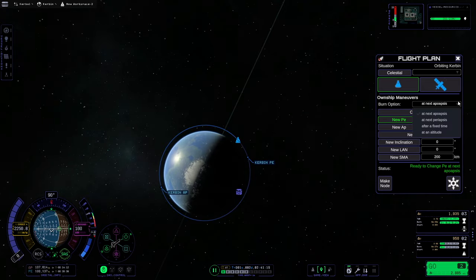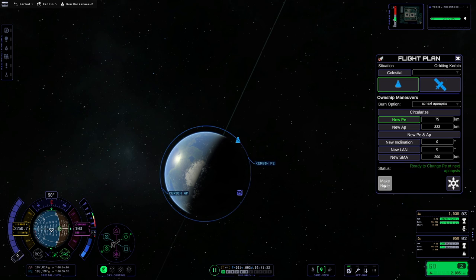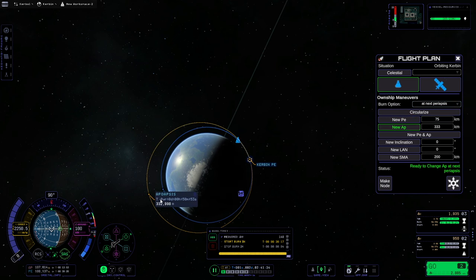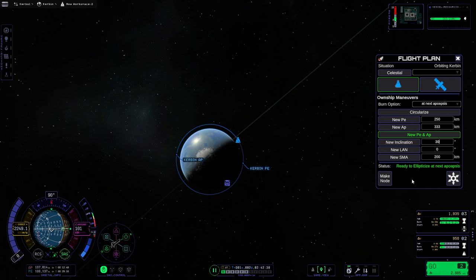And now onto the Apogee and Perigee tools. These can be a little tricky your first time, but they are simple. Just make sure that if you want to alter your Perigee, your Burn option is set to Apogee. And also to alter your Apogee, you need to set it to Perigee. And with your function selected and your altitude set, just click Make Node. Really handy when you've got to get to that specific altitude. And the exact same for Perigee — just make sure that you set your Burn option to Apogee.